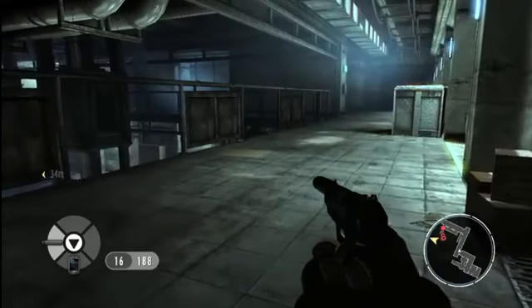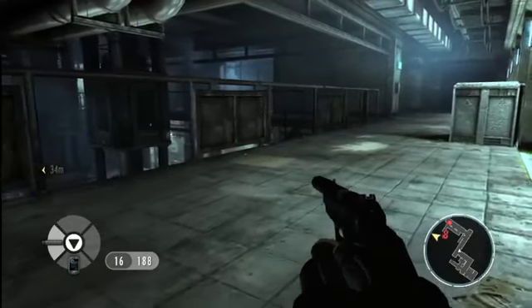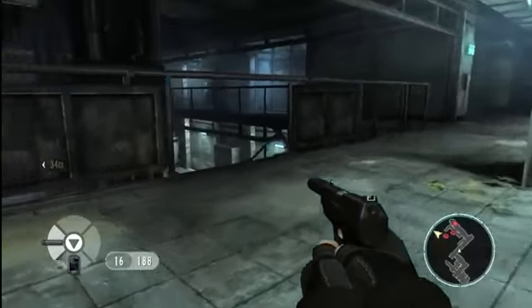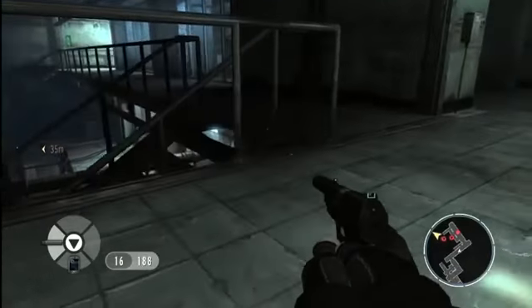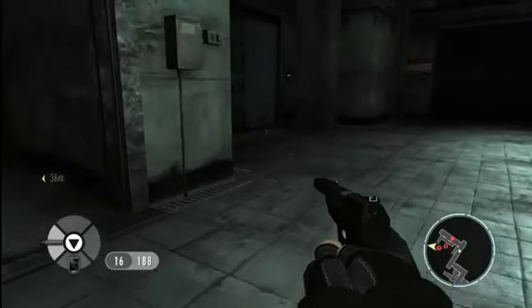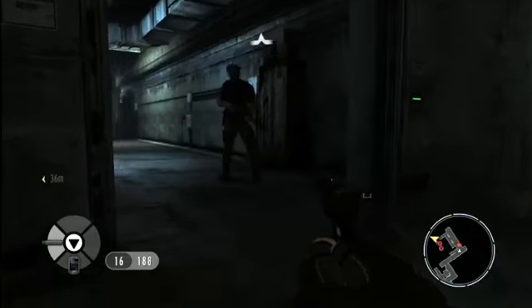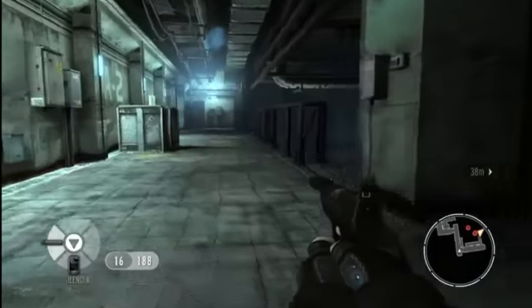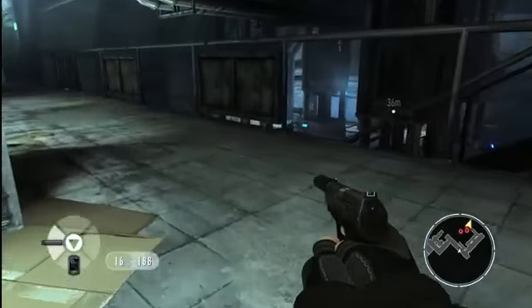We've now got the high ground and have a much better view of the space. If we think like Bond, we'll try to pick off the guards in isolation, using stealth and surprise to our advantage. We've taken down the first guard swiftly and silently, just as Bond would do in the films — gritty, visceral and very much in your face.